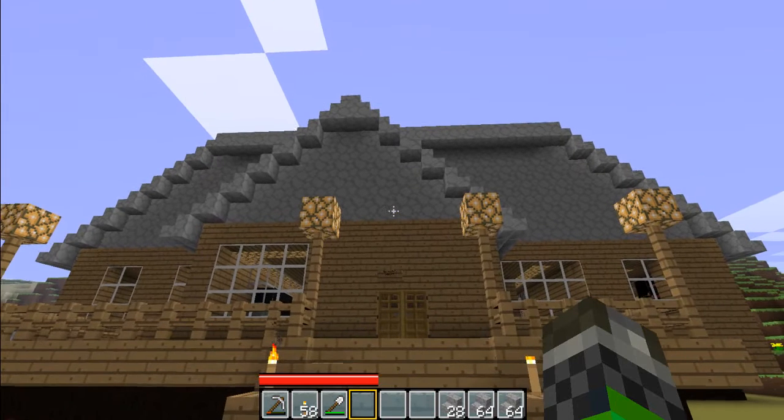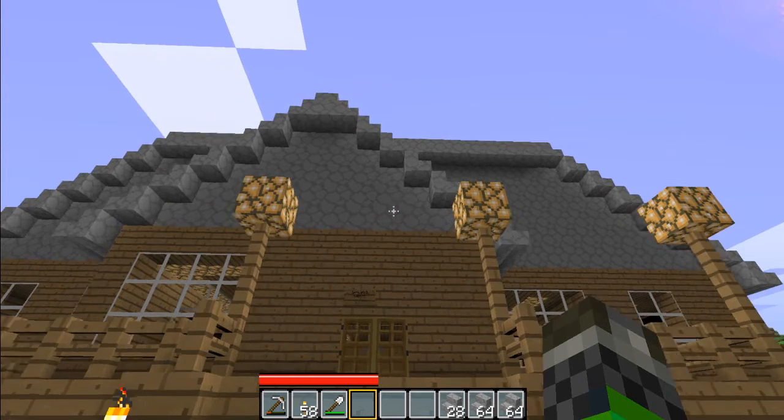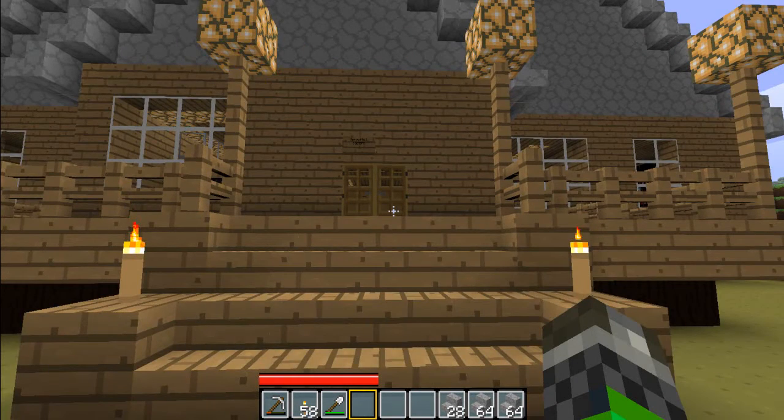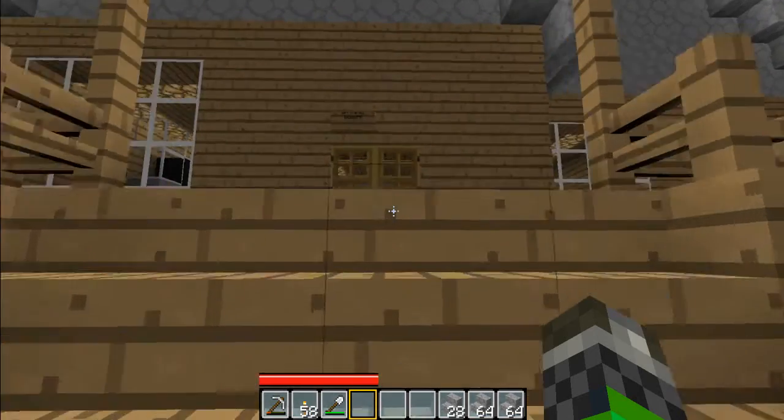The cobble on the roof is over 2,000 blocks — not even exaggerating, 2,000 blocks. I traded for the cobble, but did not trade for the wood. I scavenged for about 4 hours to get all the wood for this house. It took forever.